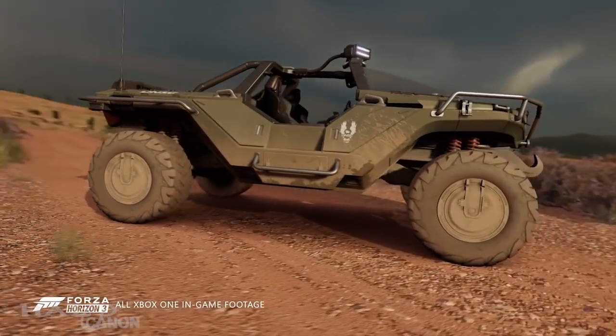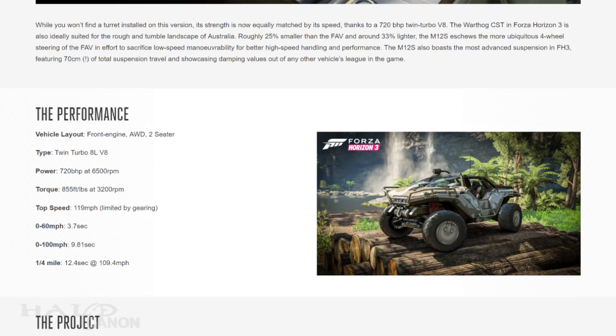Like I said, I know very little about cars, but in addition to descriptive statements we get actual statistics. Vehicle layout: front engine, all-wheel drive, two-seater. Engine type: twin-turbo 8L V8. Power: 720 bhp at 6,500 RPM. Torque: 855 foot-pounds at 3,200 RPM. Top speed: 190 miles per hour, limited by gearing. Zero to 60 in 3.7 seconds, zero to 100 in 9.81 seconds, quarter mile in 12.4 seconds at 109.4 miles per hour.